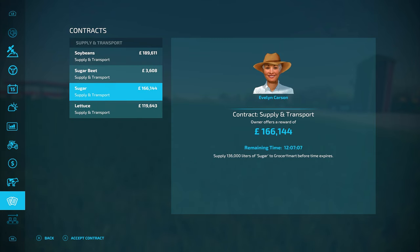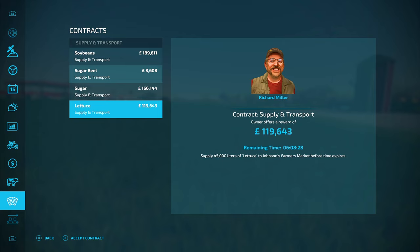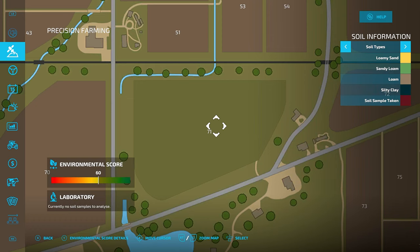There are supply and transport contracts available — looking at these figures, 189,000 pound. Basically you have to supply 143,000 liters of soybean to Johnson's Farmer Market before the time expires. With two and a half minutes on the clock, if you can supply that you get nearly 190,000 pound. Same with sugar beet, sugar, lettuce — if you've got 45,000 liters of lettuce they'll pay 120,000. So they're quite handy if you've got excess.